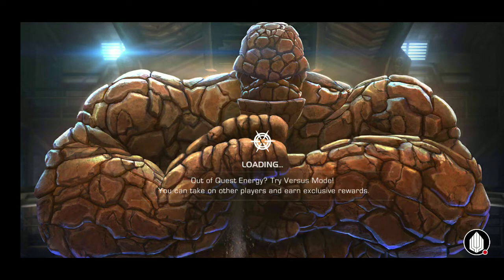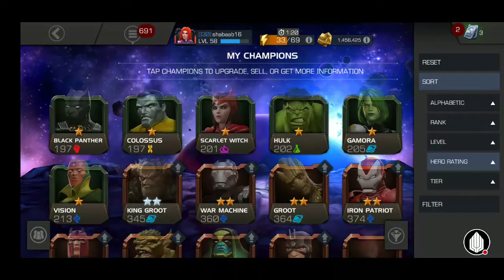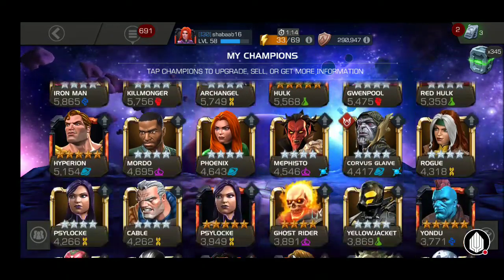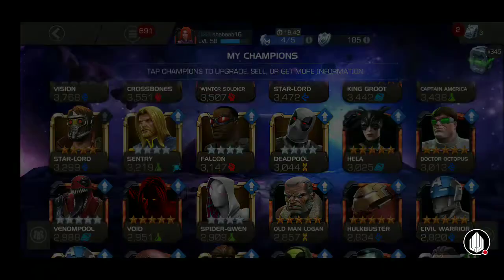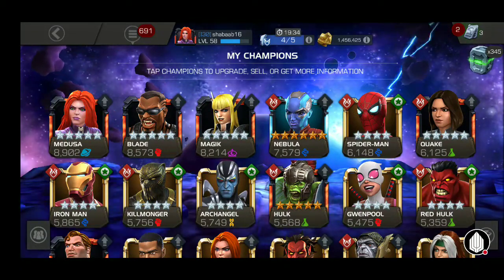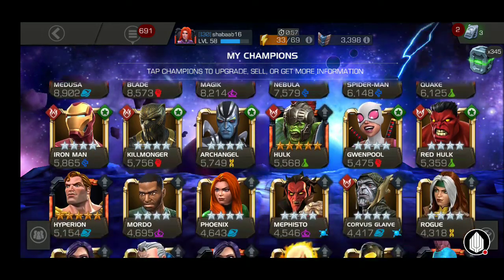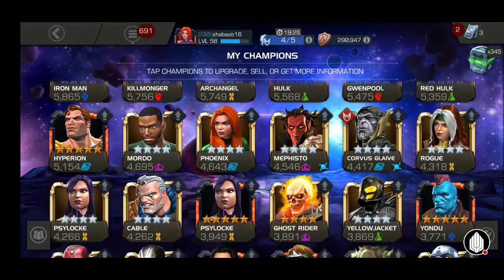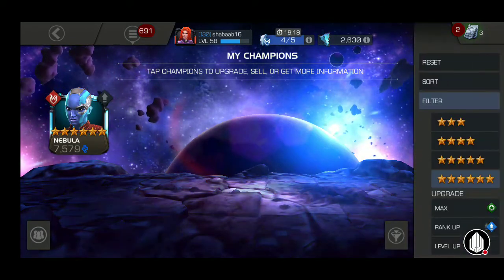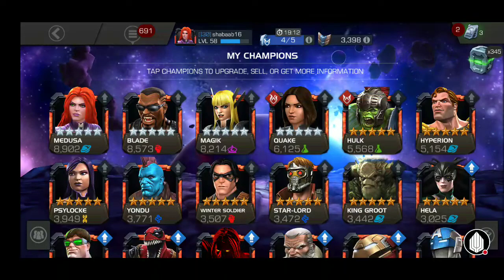My roster has increased hugely. Look at the top of my roster: a 4/55 Medusa, a Blade, a Magik, a Nebula six-star. Then I've got Spider-Man at 5/50, Quake at 3/45, Iron Man Infinity War, Killmonger, Archangel, Guillotine 2099, Hulk — it's insane. I've got most of the god tiers in the game. For six-stars, I've only got one — it's a Nebula. She's incredible. I love her. She's an awesome champion and really a great first six-star.